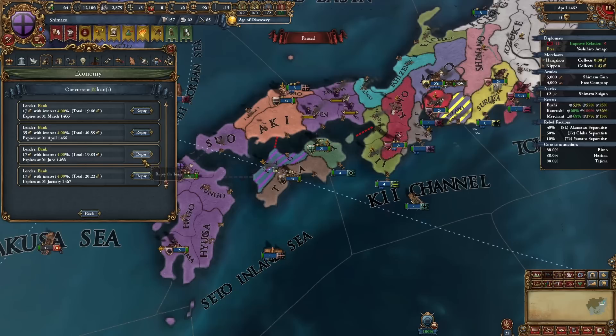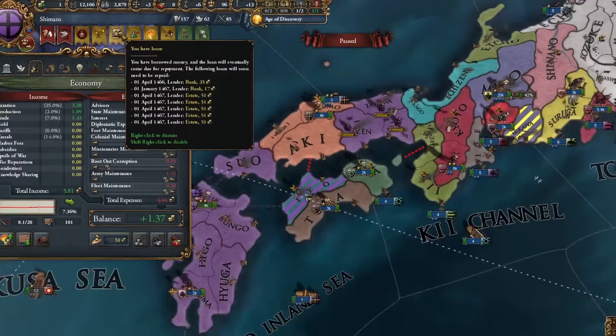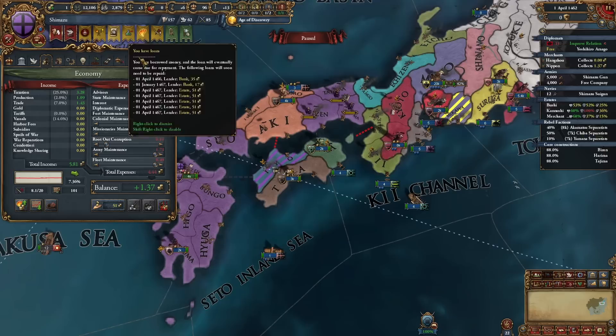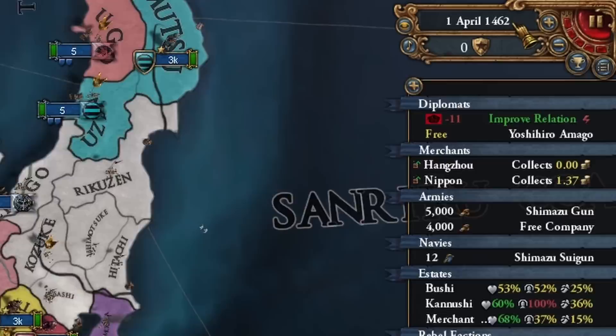I think about taking burger loans because I reached 51 development and I don't have that many loans at the moment, so I could actually just turn most of my loans into burger loans and then have a profit again - which sounds crazy as a Japan beginning. I have two bank loans and five burger loans, which are basically worth nothing. The two bank loans are very cheap so I could maybe pay them off very soon and actually make a good profit now.